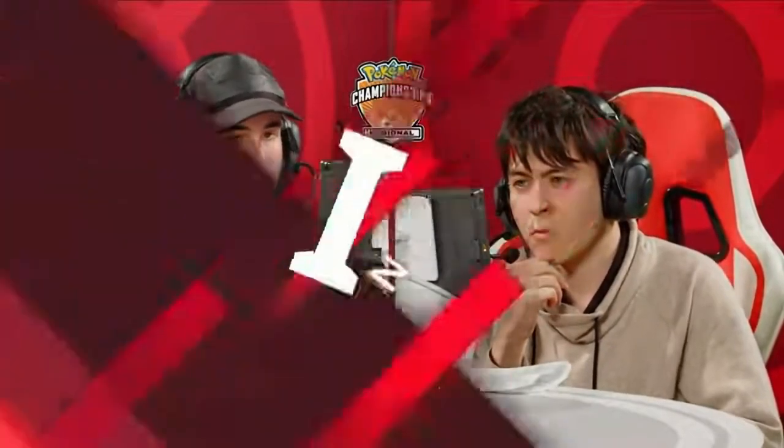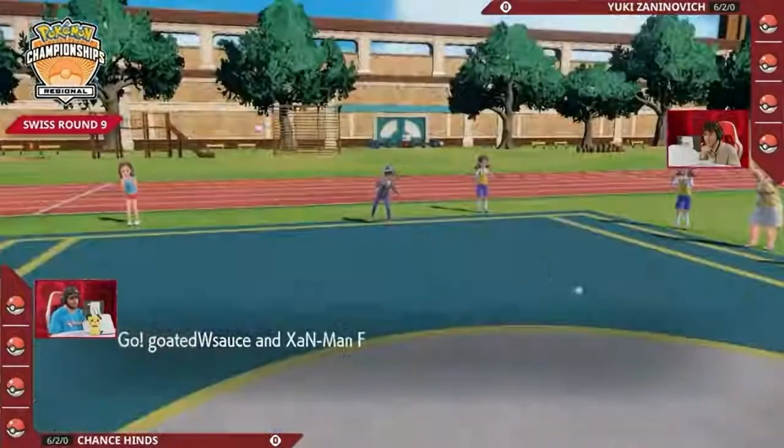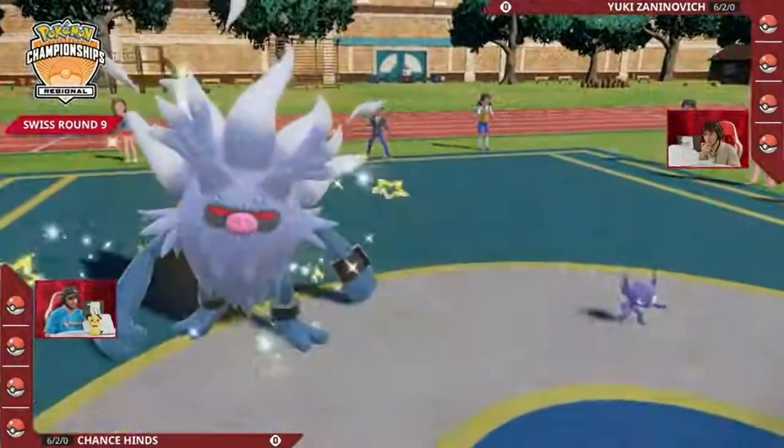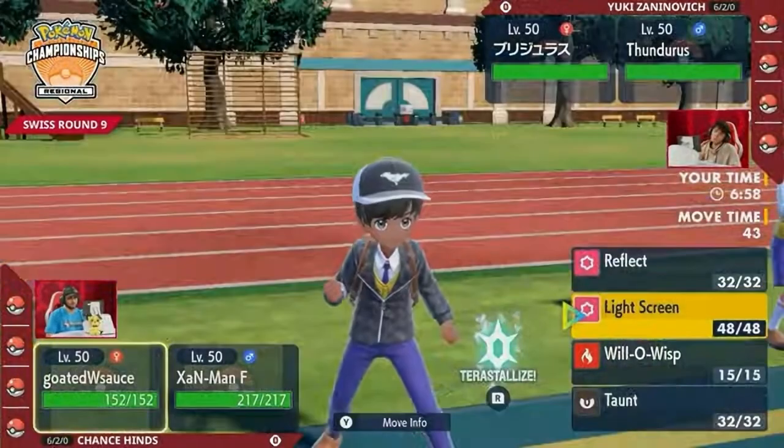It makes it a lot harder to support that boosting Pokémon in the middle of it all. And here we go! Both players now will send out their leads: Archaludon and Thundurus over on Yuki's side of the field, while it is Annihilate and Sableye over on Chance's side of the field.